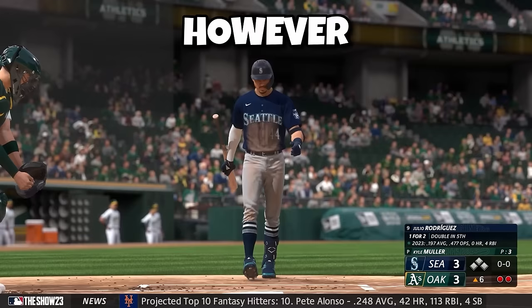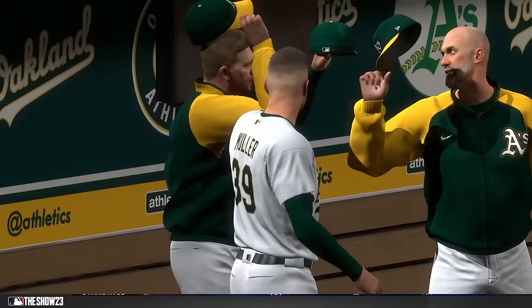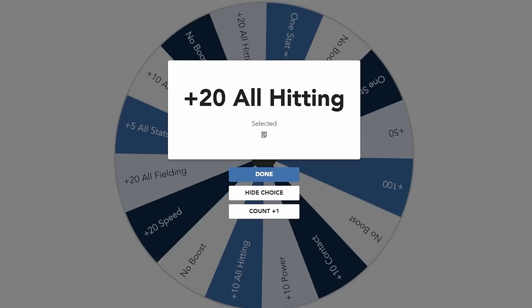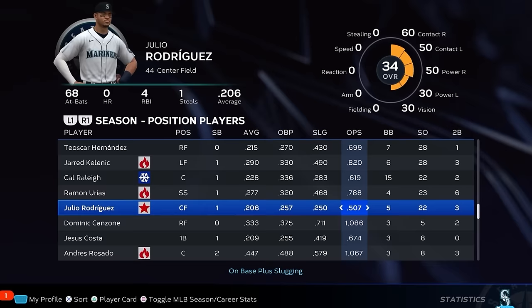Julio faced a huge test with the bases loaded, and while he blooped this one into the outfield, the second baseman somehow chased it down. The A's scored two runs, but Julio redeemed himself in the ninth inning with a drive to the gap for his first two-double game. The wheel blessed us with plus 20 to all hitting stats, jumping us all the way up to 34 overall — especially impressive given Julio's awful season stats: no dingers, four RBIs, and a .500 OPS.